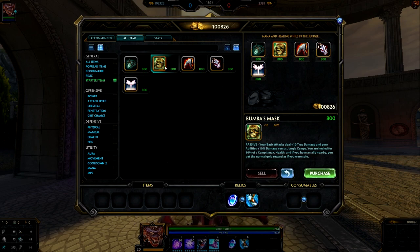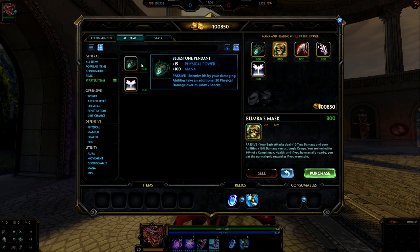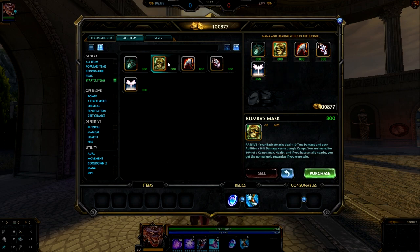If you're jungling with Camelzots in Conquest, you obviously want to go Bubba's Mask. If you're playing him in a solo lane or any other lane, you might want to go Bluestone Pennant. You might even pick up Bluestone Pennant as your starter in game modes like Clash or Siege. But for now, I'm just going to go ahead and pick up Bubba's Mask.